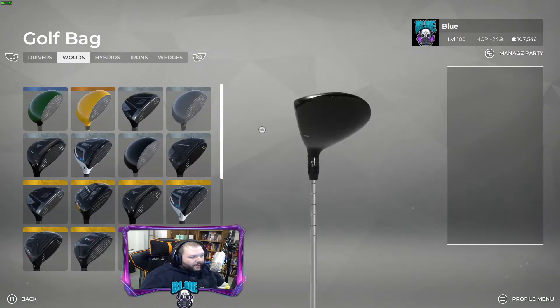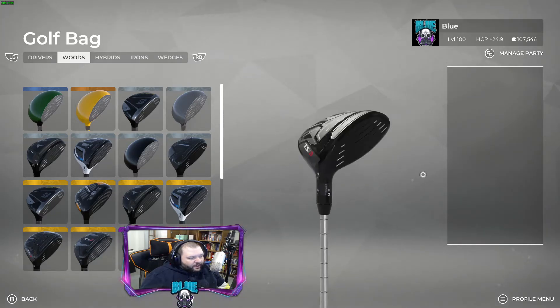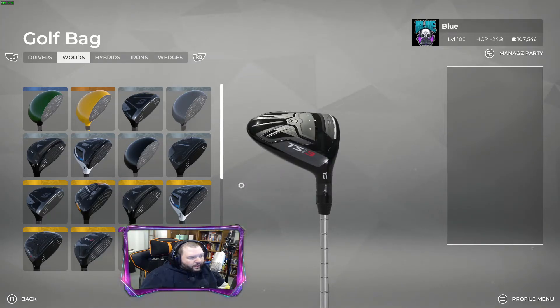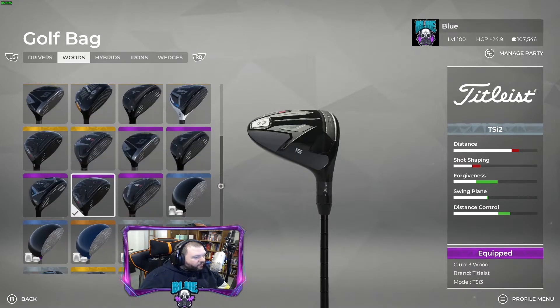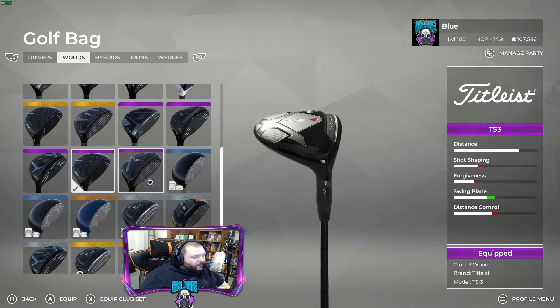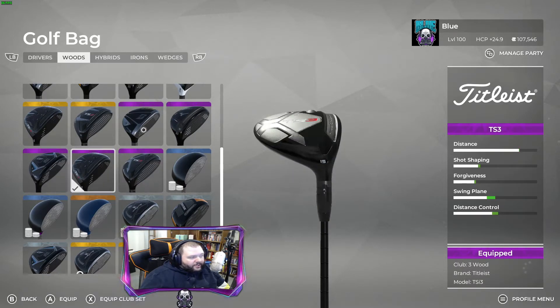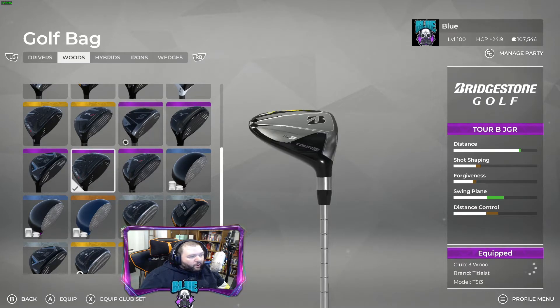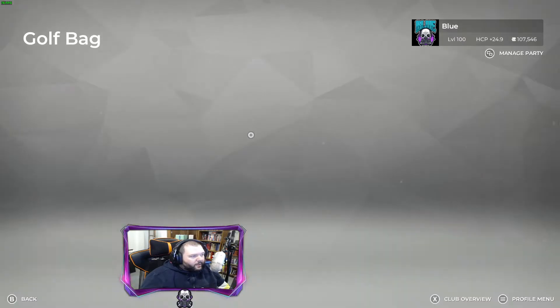Then I use the Titleist 3-Wood. Two reasons I use it: I enjoy having my driver and 3-Wood being the same brand, and I like Titleist. But this one also offers just a little bit more forgiveness and shot shaping at a five-yard loss over the Bridgestone. If you don't have this one unlocked, it's not a big deal.